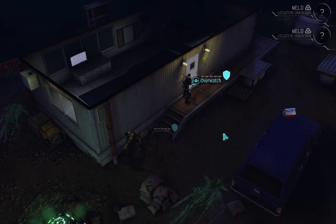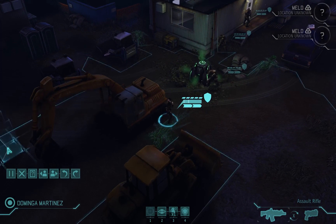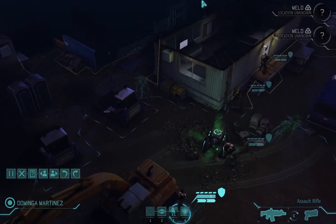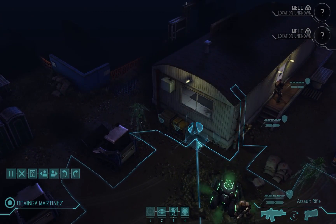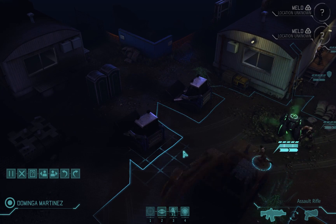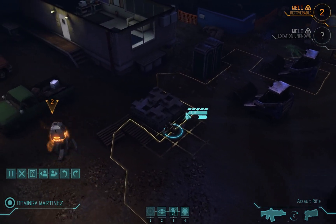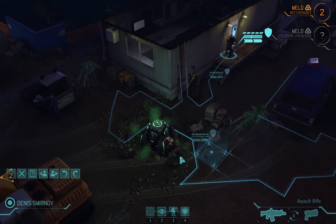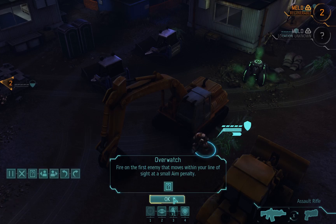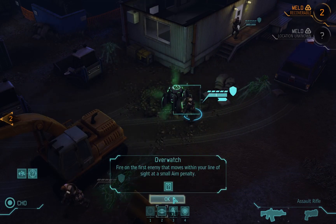Overwatch set. Let's get you over here. Now you're probably wondering what the cover system is — there are three types: no cover, half cover, and full cover. Half cover gives you a 20% defense bonus. I'm going to move her up here — she'll get 20% defense. That was incredibly dangerous, I shouldn't have done that for that meld. But I didn't get punished — I got away with that highway robbery.